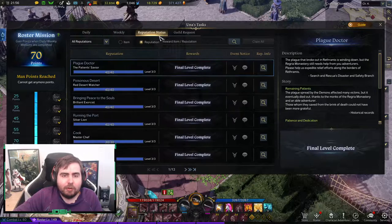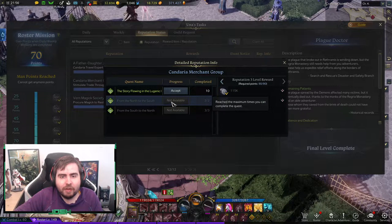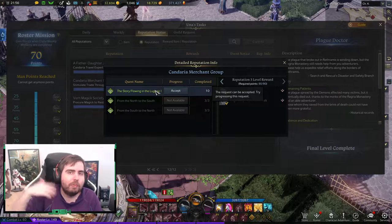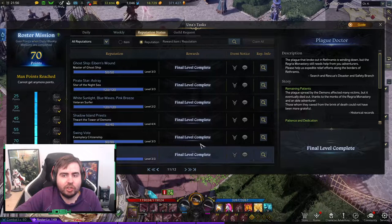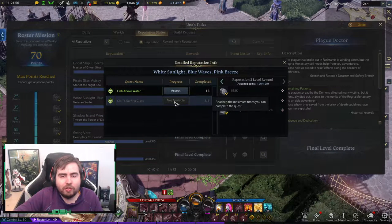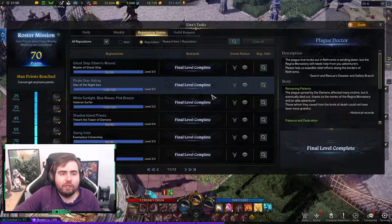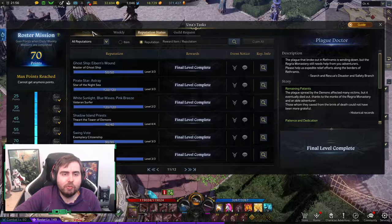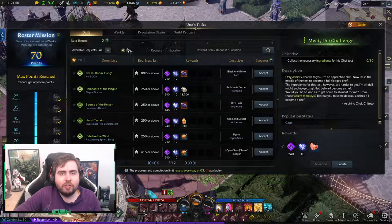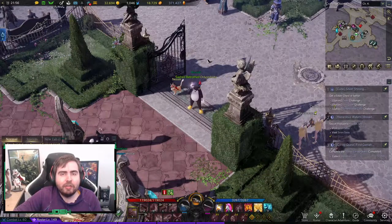Just be aware that your Una Tasks can change from time to time based on your Reputation. For example, some quests evolve — you go from south to north, then north to south, and it flows between both directions. Sometimes the quest can change radically; other times it's just a slight change, like the surfing quest going from a small surf area to a full course above water. And that's pretty much it for discussing Una Tasks and various endgame content. Hope you guys are enjoying your ride in the Tier 1 scene. If you've got any questions, leave them in the comments below, and have a wonderful day.